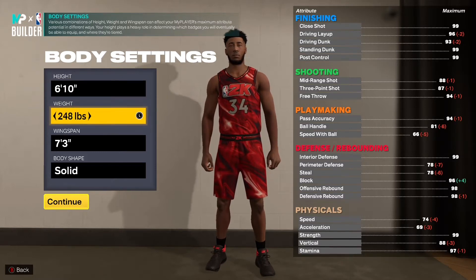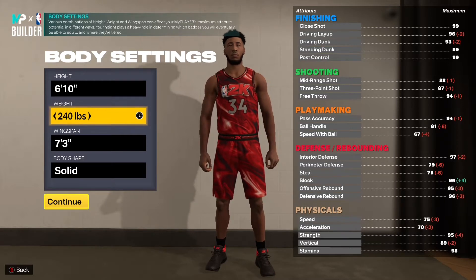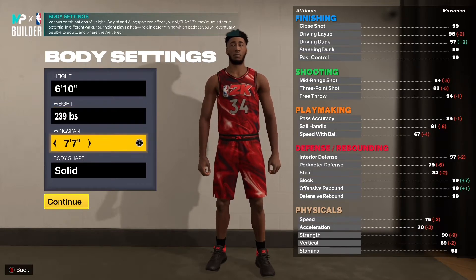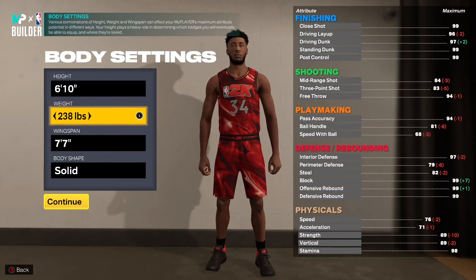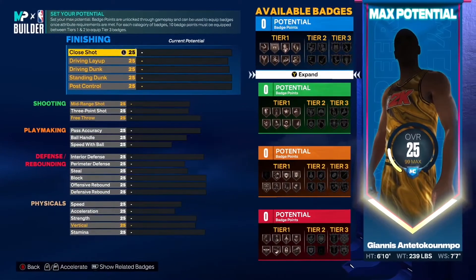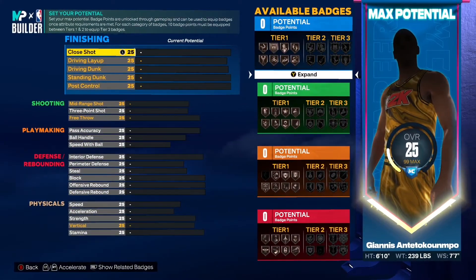For the weight, we're going down to 239 because we're bringing the wingspan up to seven foot seven. At 239 you're able to keep that 90 strength. Body shape is obviously defined. Now for the attributes.